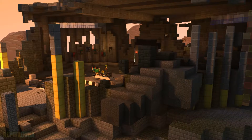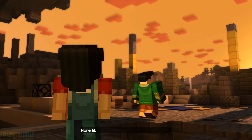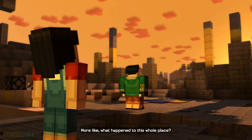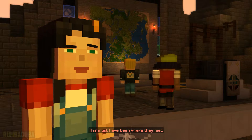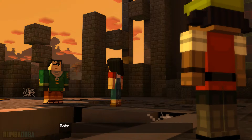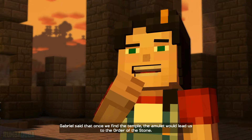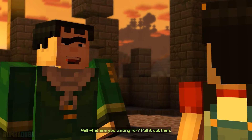Now this is cool. Wow. What happened to the walls? More like what happened to this whole place. This must have been where they met. So, where are they then? Gabriel said that once we find the temple, the amulet would lead us to the Order of the Stone. Well, what are you waiting for? Pull it out then.